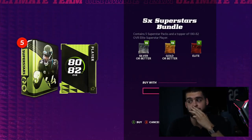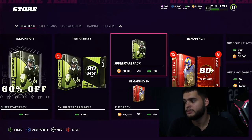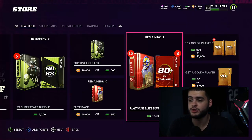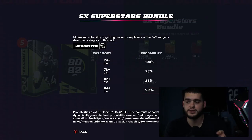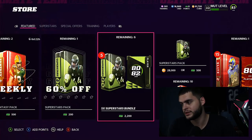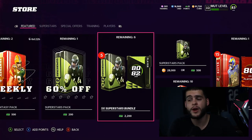I personally don't always like these bundles. The best pull at $9.50 is an 84-plus, meanwhile the individual packs have an 86-plus at 3.7% — the problem is the bundle pull rate is mainly going to be Superstar MVP cards. It says 84-plus at 9.5%, so it looks better, but you're really pulling a bunch of Superstar MVPs. If you want Saquon from one of them, do it and save it, or wait until next week for Saquon specifically.